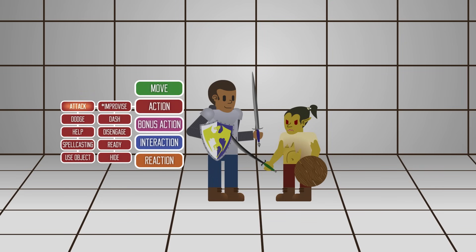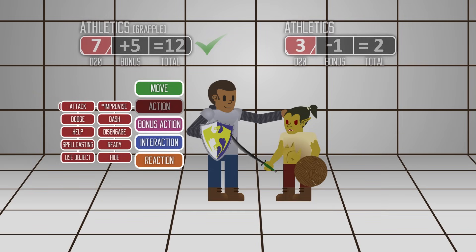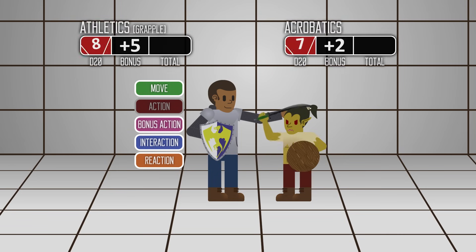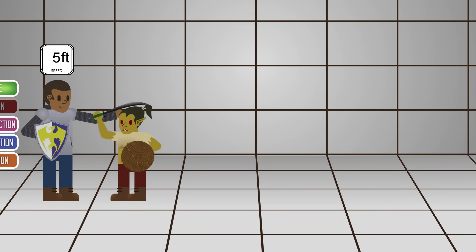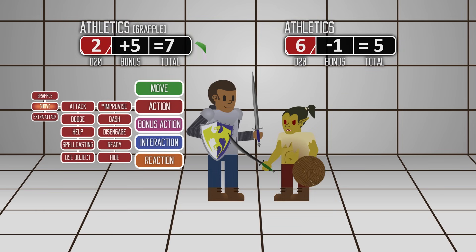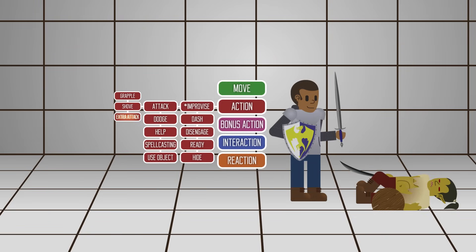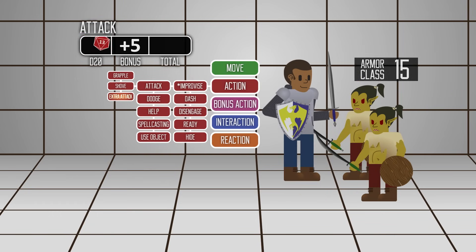Rolling a 20 is a critical hit — a lucky strike that hits regardless of your modifier and your target's armor class. It also lets you roll twice the number of damage dice, but you only add your attack modifier once. If you roll a 1, you miss regardless of your bonuses. You can also grapple or shove as part of your attack action. Grapple is a contest between your athletics skill and your target's athletics or acrobatics. If you overcome your opponent, their speed drops to zero. You can shove a target to push them five feet away or knock them prone. Some classes, upon reaching a certain level, get the Extra Attack feature, which means they can attack more than once as their action.